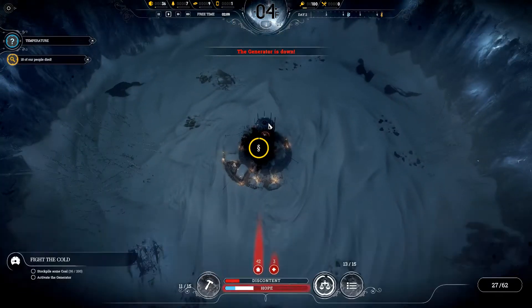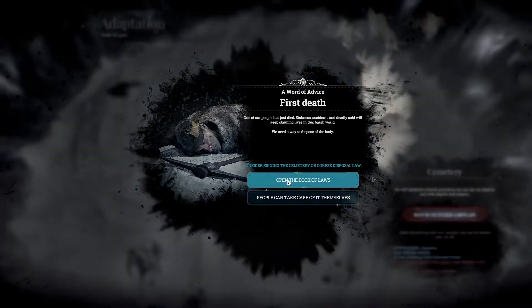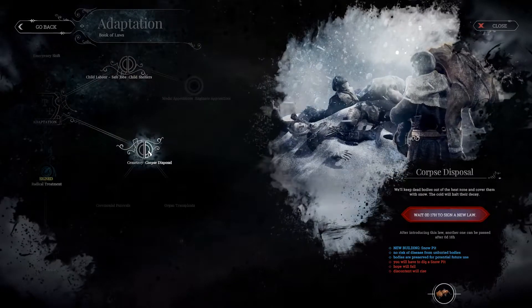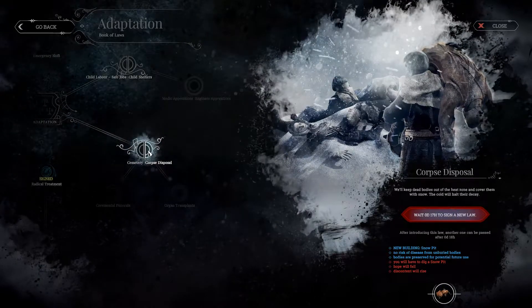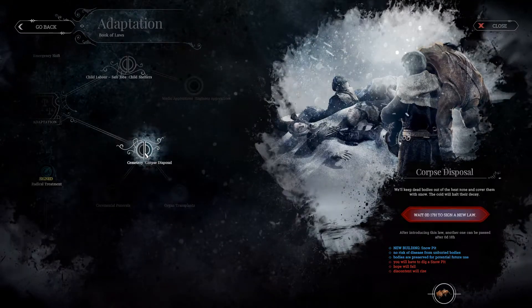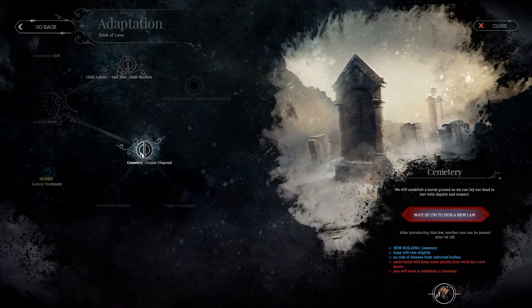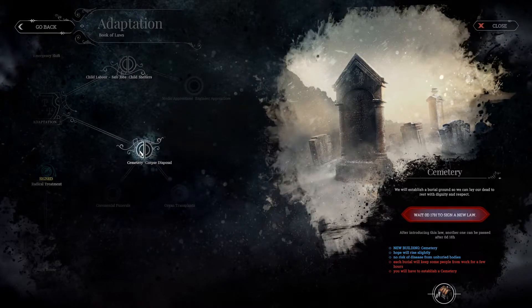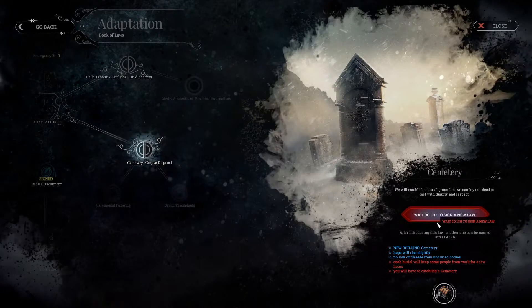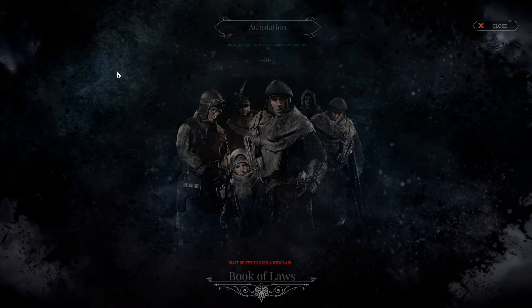18 of our people died. We gotta turn on the generator. One of our people just died — sickness, accidents, and deadly cold. We need to find a way to dispose of the bodies. Corpse disposal — we'll keep dead bodies out of the heat zone and cover them with snow; the cold will halt their decay, no risk of disease. Or we get cemeteries. I like cemeteries rather than just bodies lying around in snow pits. Apparently I have to wait to sign the laws, so we're just going to have to sit here with the bodies around.